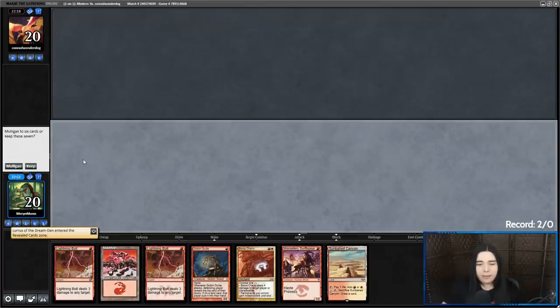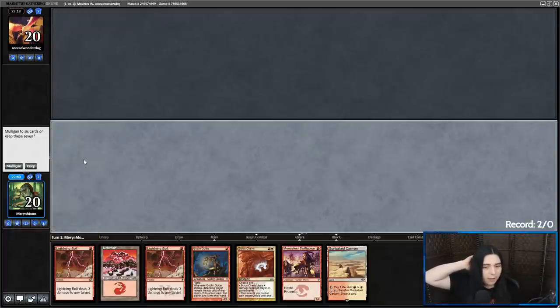Yeah, that can be very, very bad if they have the Leyline. Do I want to mulligan for a more creature-heavy hand? I'm kind of feeling like I do, because this is nuts if they don't have the Leyline. But they're not going to keep a hand without Leyline, right? I think I've got to do a card flip — it's been like five months since I've done a card flip on the channel.